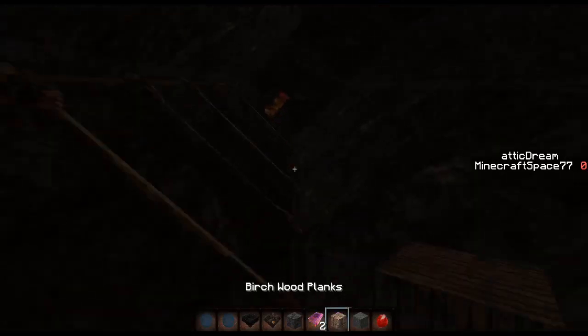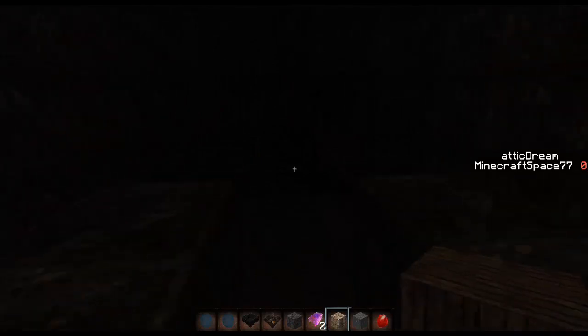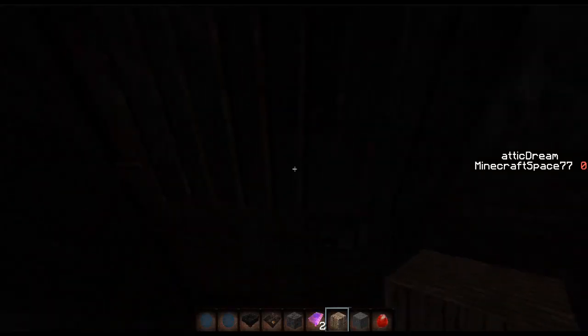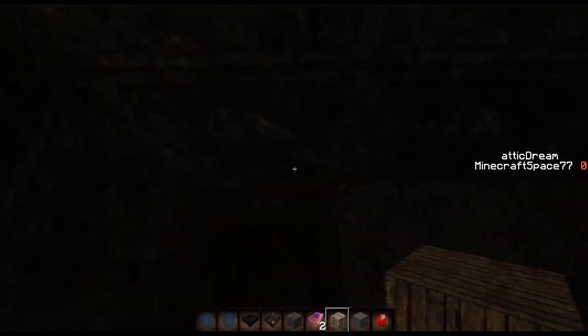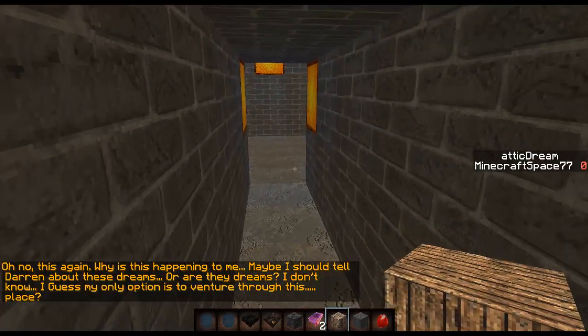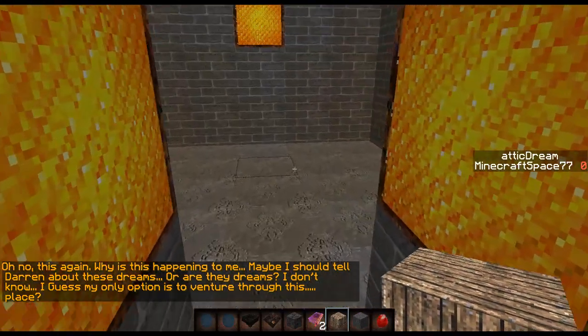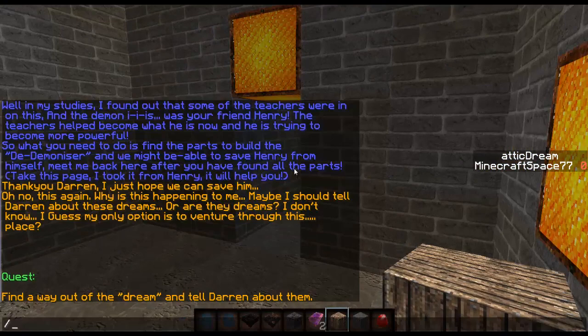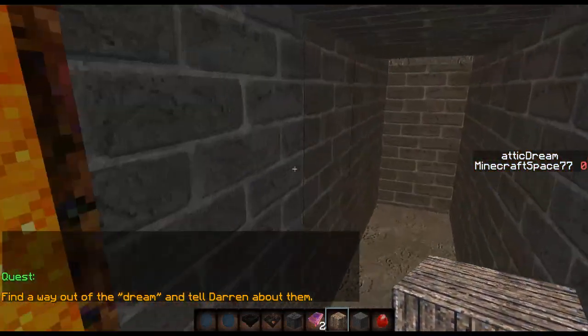The room I've added is the attic. If I just go up into the attic you can see there's this area, and there's a door there. There's a hole here so I'm going to jump down it and it says: 'Oh no, this again — why is this happening to me? Maybe I should tell Darren about these dreams, or are they dreams? I don't know. I guess my only option is to venture through this place.' Then the quest: 'Find a way out of the dream and tell Darren about them.'